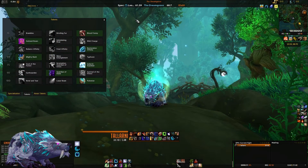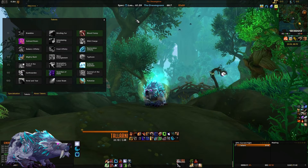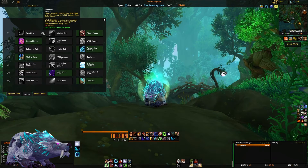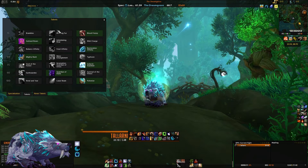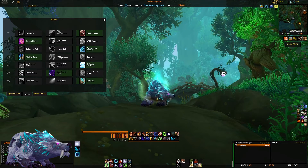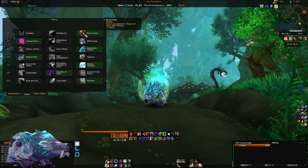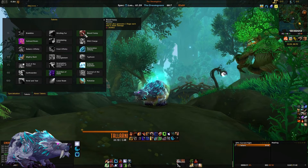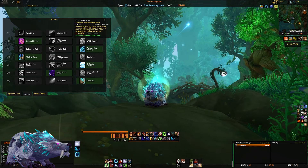Guardian Druids have a number of talents based on play style and situation. In tier one you have brambles, a small thorns-type ability; bristling fur, which requires you to anticipate large hits and pop it beforehand; and blood frenzy, my personal choice, which generates rage based on ticks of thrash. With thrash stacking up to three times, you're generating six rage per damage tick — making it the most reliable rage source on this tier.